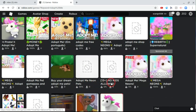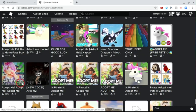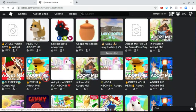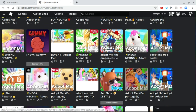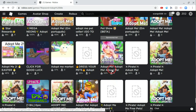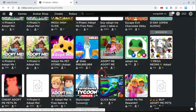There's the spring festival, gingerbread, pirate update, mega neons, dragon castle — I remember that one, that was a long time ago — money trees and new mansion. They took money trees away because people were getting thousands of them, but now they're back. There's also the celebrity mansion and other event thumbnails.